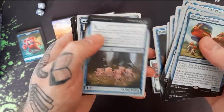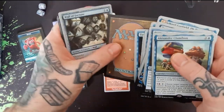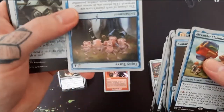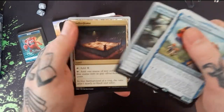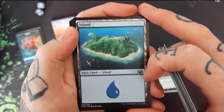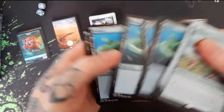Rough Topsy Turvy — is it upside down? Pretty neat. Wall of Fortune — I like all the dice. And the Underdome. Islands with squirrels — the big squirrel head, the arms, the tail. They're all the same.